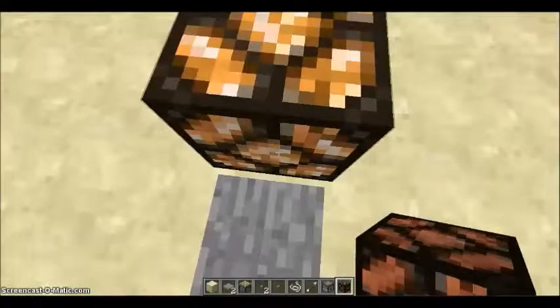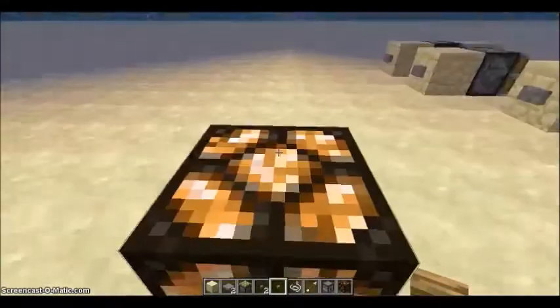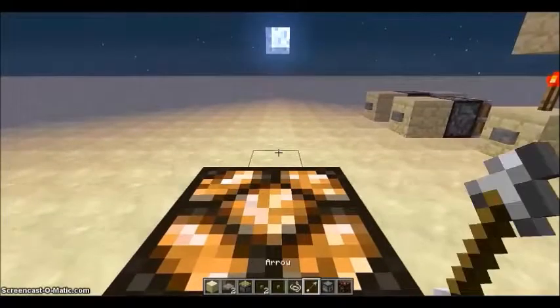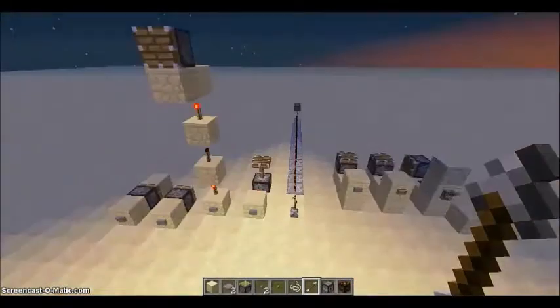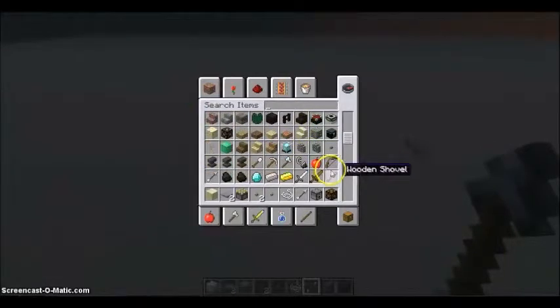Here's the redstone lamp — very straightforward. If it's powered, it's on and gives off a good light radius. Very easy. So I'll be going now, guys. This is ZMadCraft — like, subscribe, and share this video. Peace out, see you guys later.